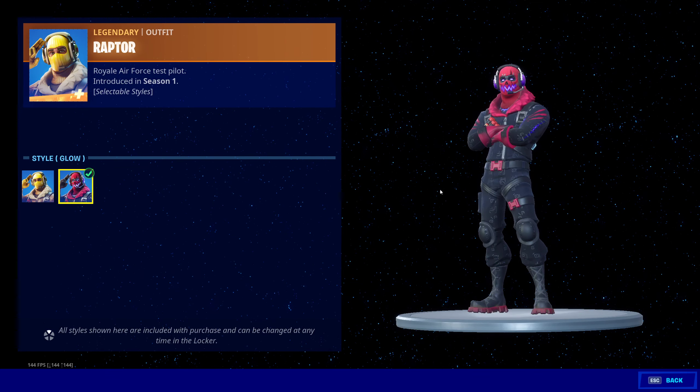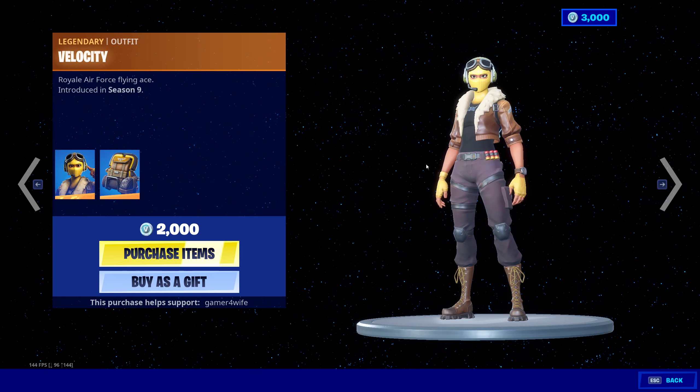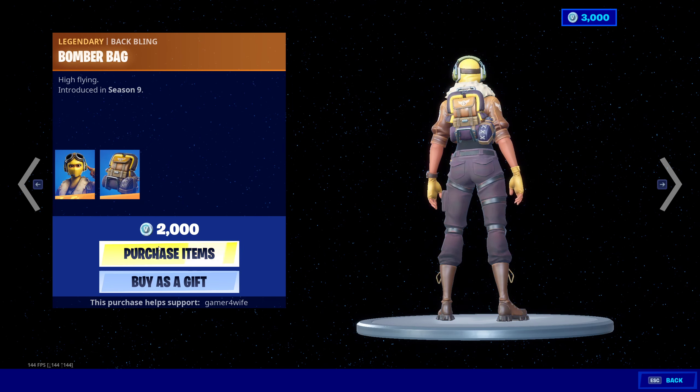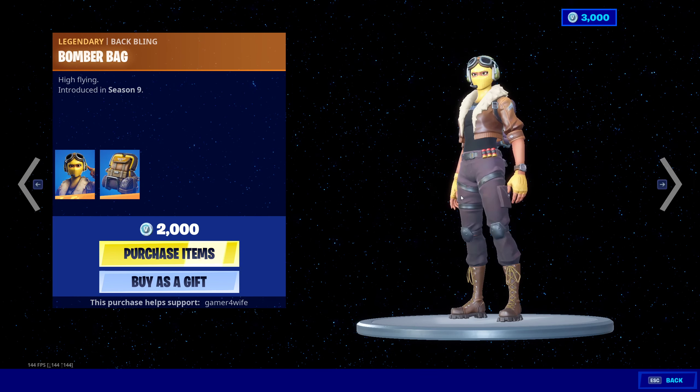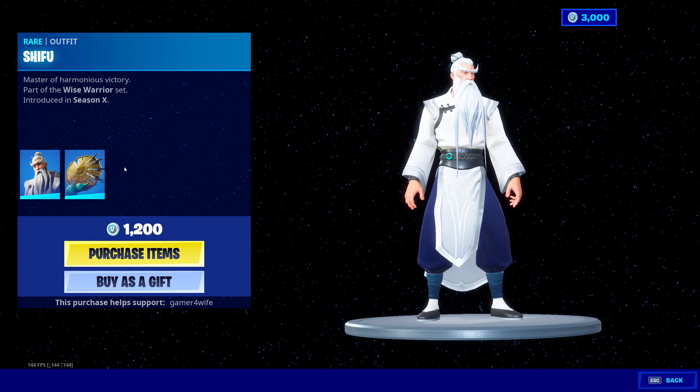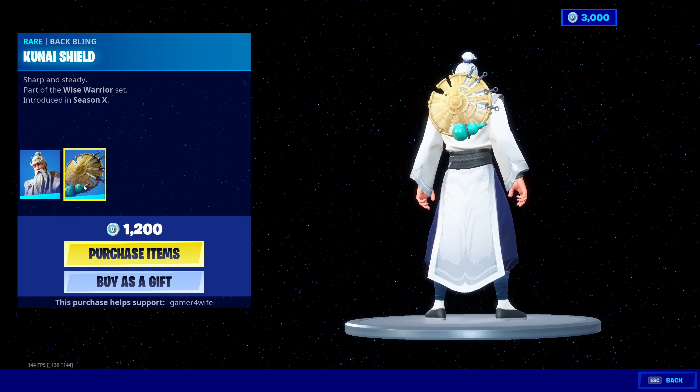We've also got the Velocity skin, but it doesn't come with a preview style which is weird — 2000 V-Bucks for her. We've got Shifu's back as well, comes with the Bat Bling and Kuna Shield.